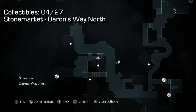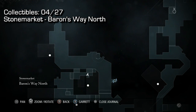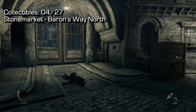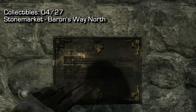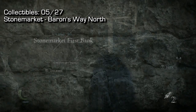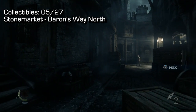Now we're moving on to Baron's Way North. To get into Baron's Way North you have to get into the top left corner of the map and sneak through a small crawl space. If you ever have trouble getting exactly where I am, you'll need to go through a crawl space or some kind of gate. The only time I'll show you how to get somewhere from the middle of the map is when I change to the south side.